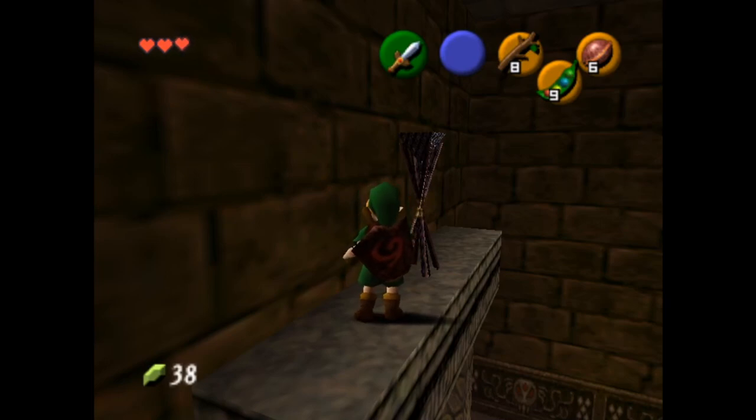Hey, this is Exodus, and here's a cool trick I found when I was testing Quick Put-Away. If you don't know what Quick Put-Away is, it's basically a way to put away an item without an animation. It's a pretty old and obscure glitch, similar to Quick Draw, except it's for putting items away instead of pulling them out.